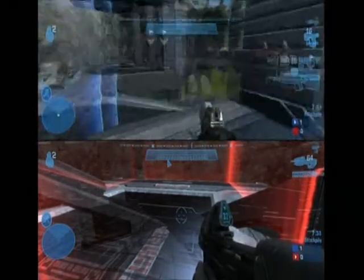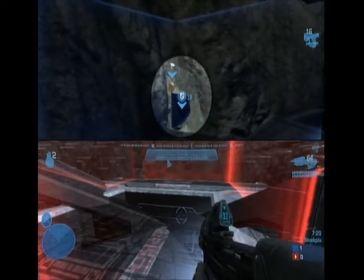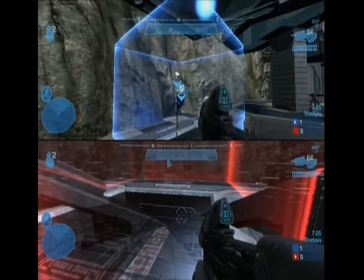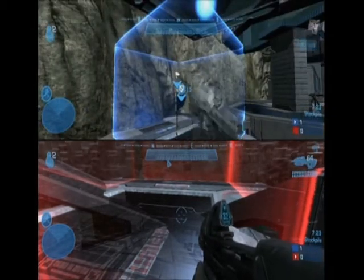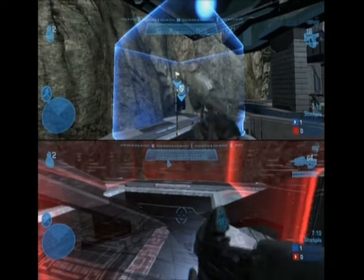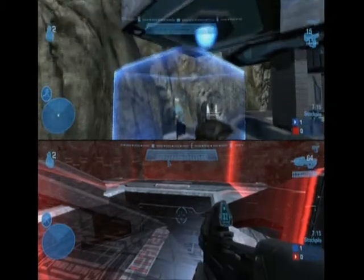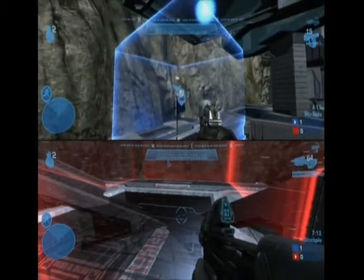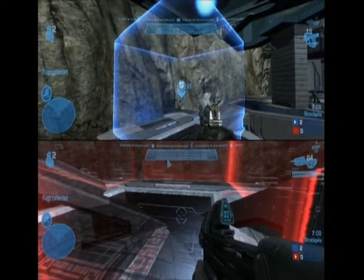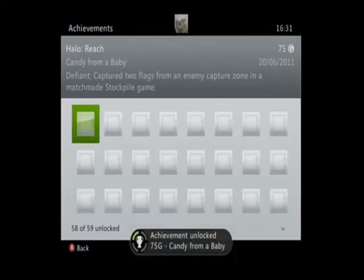Now we've got a 20-second wait. In these 20 seconds, I will post all the links to the game types in the description box — I'll get them all there for you, all in order. It's as simple as that — do it on Asylum. You can do it on any map, it does not matter: it can be on a Noble map, a Defiant map, a normal regular game-made map. But Asylum is the best because it's so small. Almost captured and done — that's two flags. And there's the achievement: Candy from a Baby, 75 Gamerscore — capture two flags from an enemy capture zone in a match made Stockpile game.